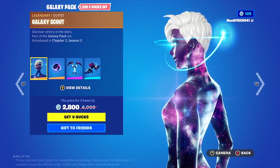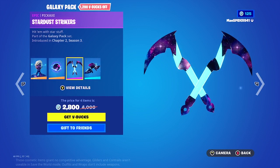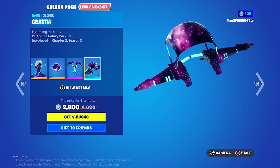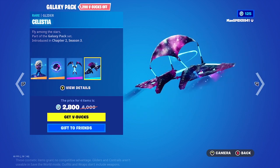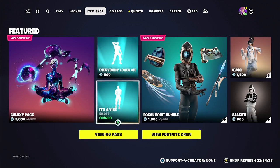First we got the Galaxy Pack, which comes with the Galaxy Scout, the Nucleus back bling, and the Stardust Strikers pickaxe. Pretty cool. We also got these two copyrighted emotes — I'm not gonna play them — but they're five hundred and three hundred I think.